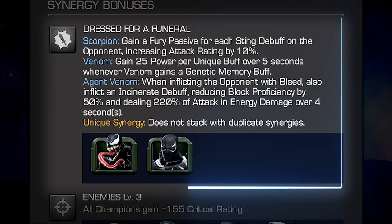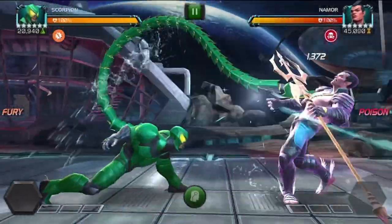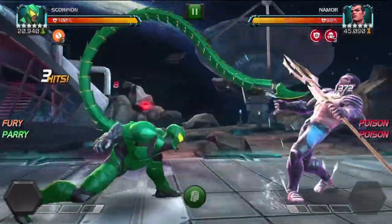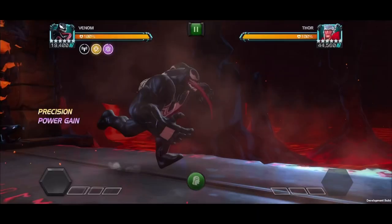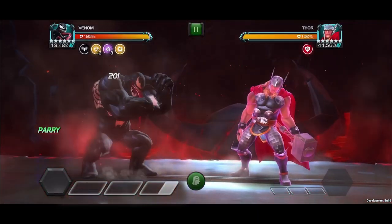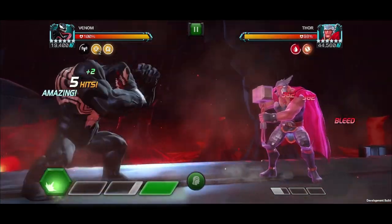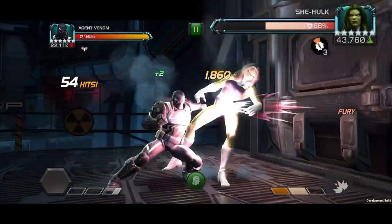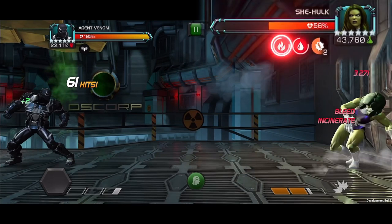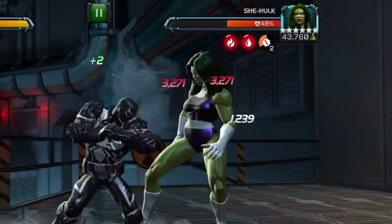Dressed for a Funeral: With Venom or Agent Venom on the team, Scorpion gains a Fury passive for each Sting Debuff on the opponent, increasing attack rating by 10%. With Venom, gain 25 power per unique buff over 5 seconds whenever Venom gains a Genetic Memory buff. With Agent Venom, when inflicting the opponent with Bleed, he'll also inflict an Incinerate Debuff, reducing block proficiency by 50% and dealing 220% of attack as energy damage over 4 seconds.